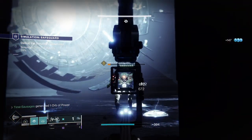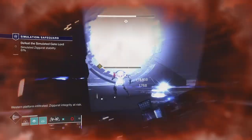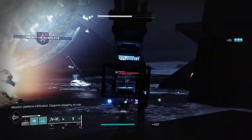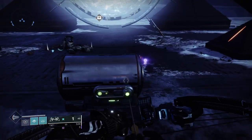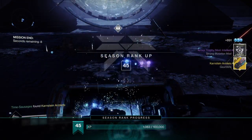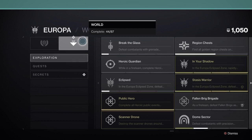I'd recommend keeping your attention on the Darth Chickens and the Cyclopes, and of course dishing out as much damage as you can to the minotaur. You'll eventually kick his face in, and as your power grows you'll be doing it much more quickly. I had a lovely pinnacle reward for this — a Karnstein Armlet coming in at 1241, which was quite a jump from my 1236.